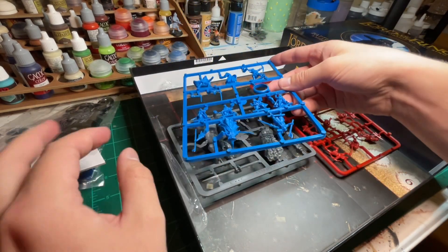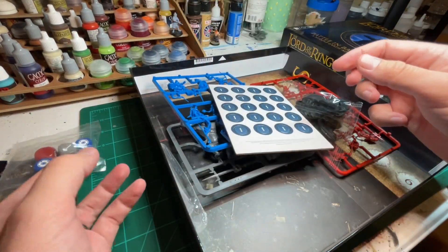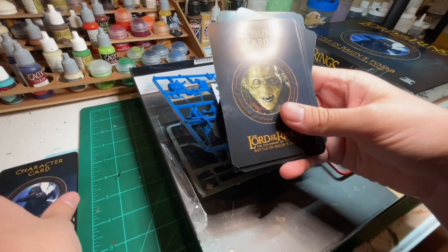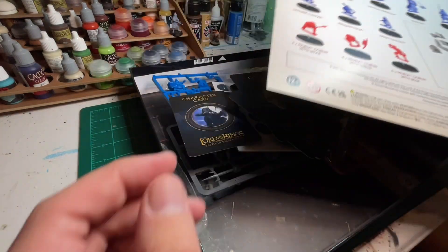So that's what's in the box: our sprues, our board, our bases, our wound tokens, some nice dice, and all these cards — character cards, goblin cards, as well as instructions for assembling your miniatures.